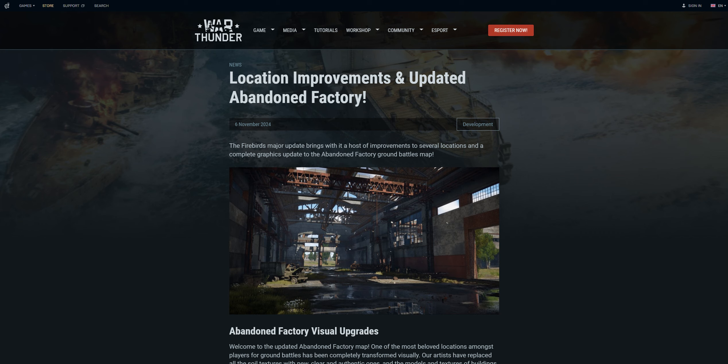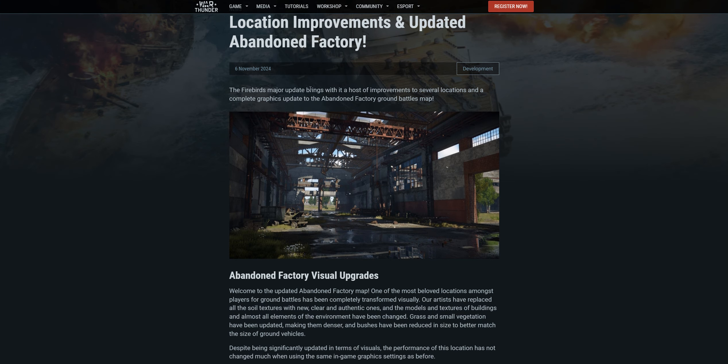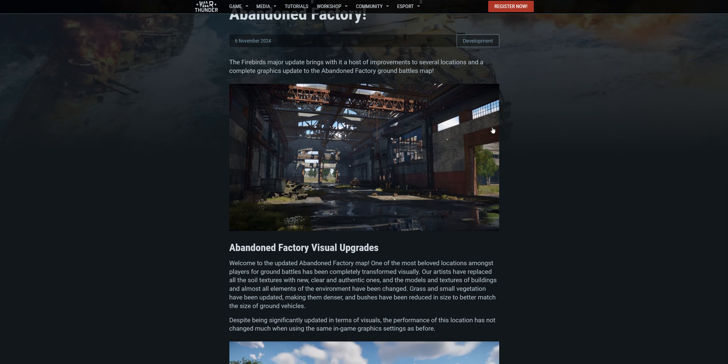As is tradition with a new major update, we have some improvements in visual stuff. This isn't the only dev blog they've released about visual things for War Thunder. It's a new major update called Firebirds, but this is the first one. It says 'location improvements in updated abandoned factory.' The Firebirds major update brings a host of improvements to several locations and a complete graphics update to the abandoned factory ground battles map.